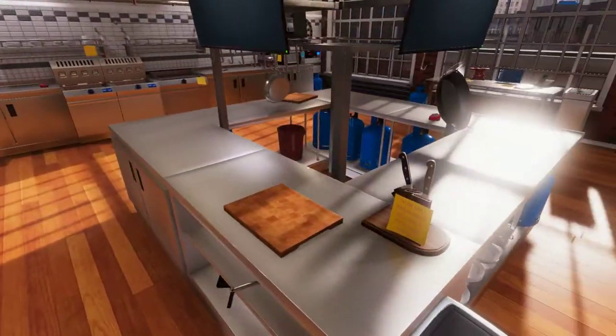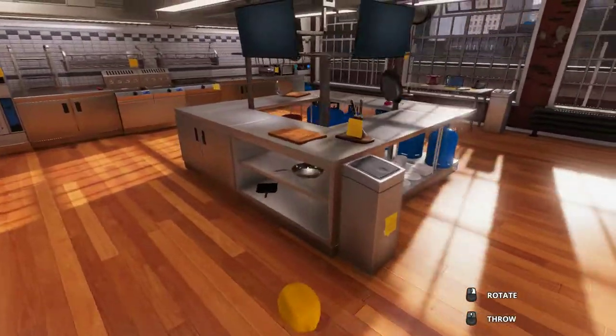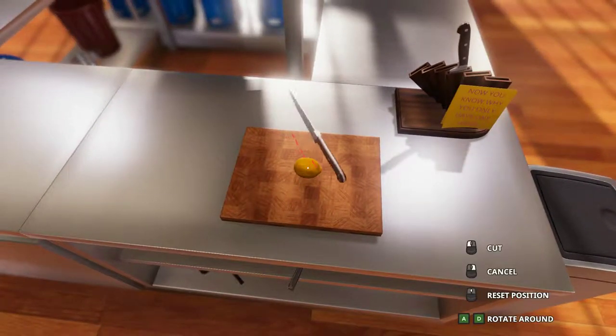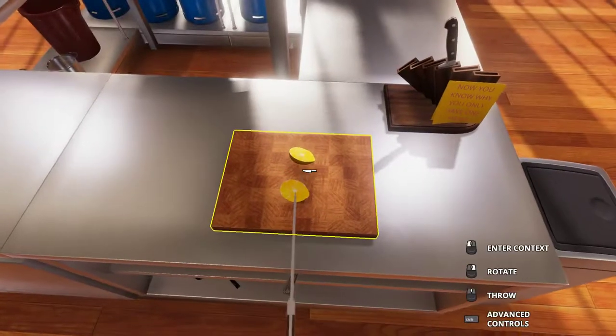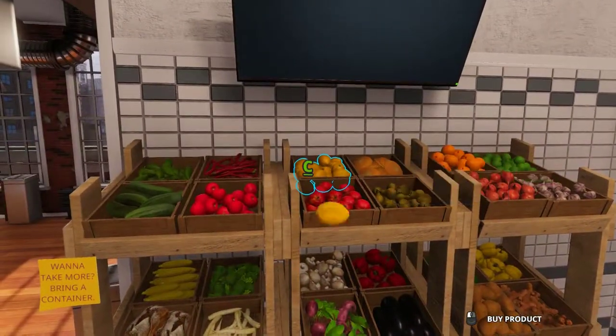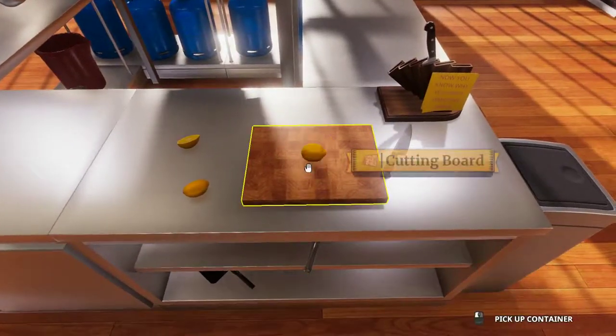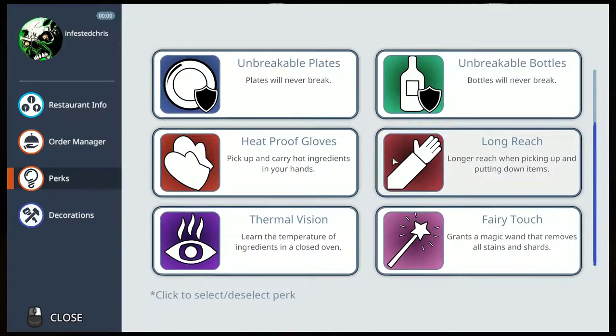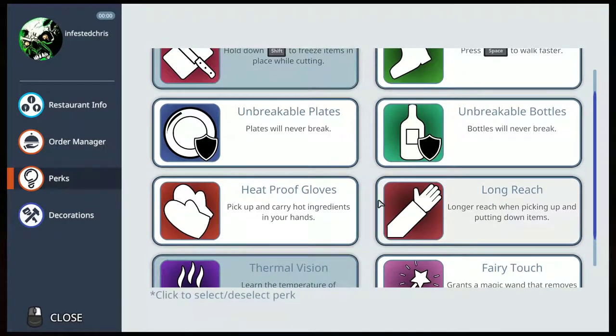The first thing you're going to do is cutting lemons usually, and when you first start off you don't get the perk where you hold the lemon. Without that shift option to hold the lemon, when you make a cut the lemon just falls apart on you. There is an option later in the game — a perk called Steady Hands. I highly recommend this one and also Thermal Vision. Those two are really good perks.